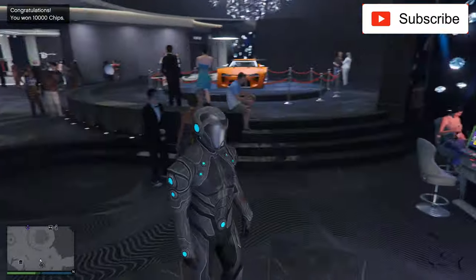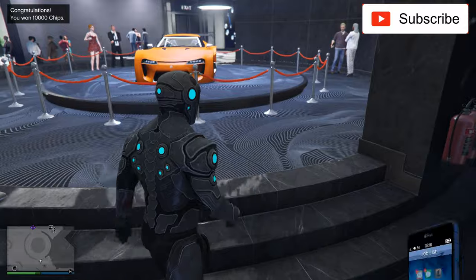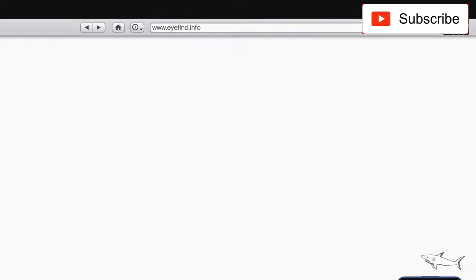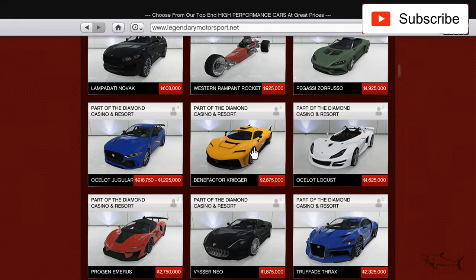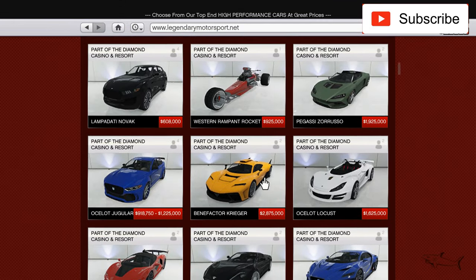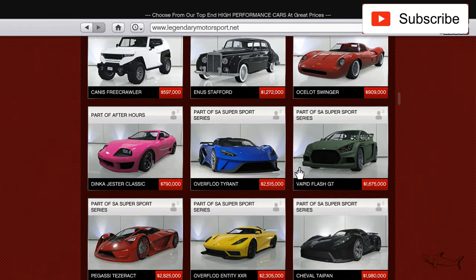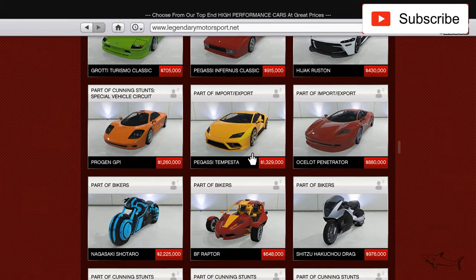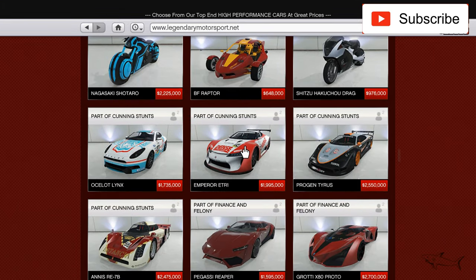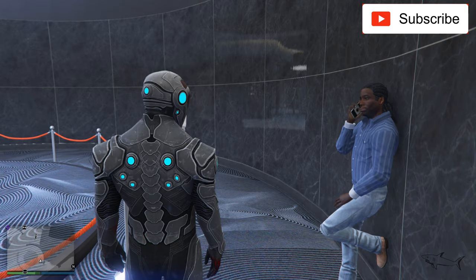So the new podium vehicle is the Lexus — based on an LFA in real life, I think. Let me show you. I'm not pretty sure where to find this car, but I know how it looks. This is the car ETR1, it's 2 million. So I just lost 2 million.